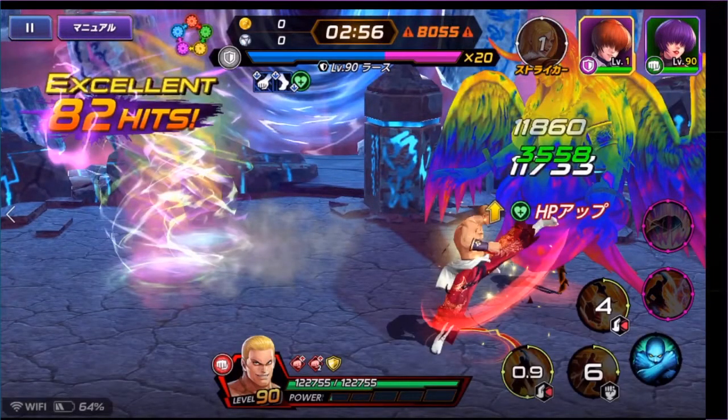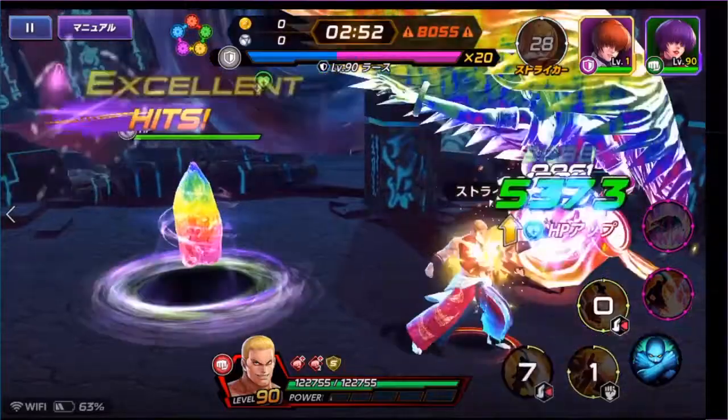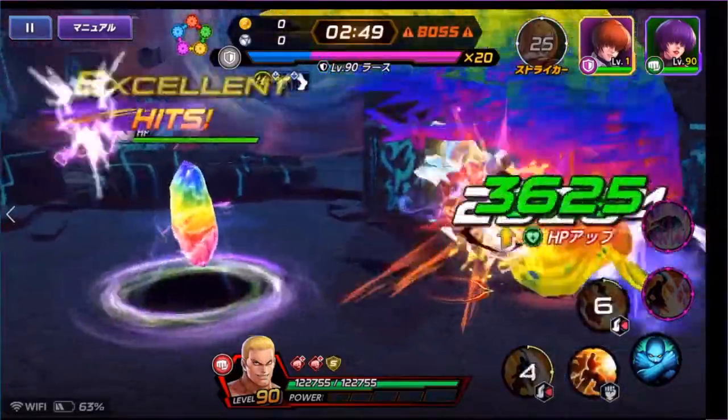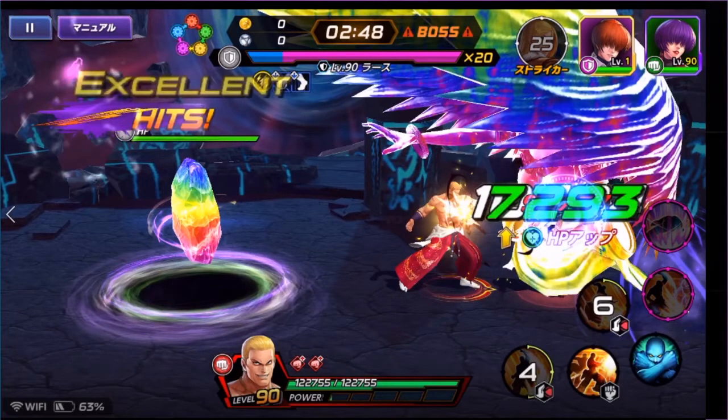Next is the crystal phase. This fight is different from the Epic Quest version because in the Shin Advent you have a timer — only about three minutes to beat it. So this is a DPS check; you need damage to clear it. In the Epic Quest there's no timer, so theoretically you could clear it with a very low-level character — it would just take 15 minutes, which I've done.